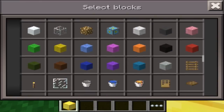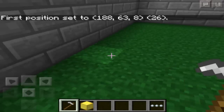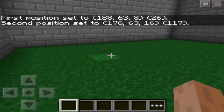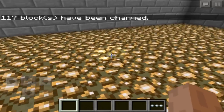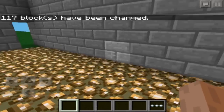Let's say I wanted my floor to be completely glowstone, because that's just cool. I'll hit this grass block, go to the corner over here and tap that block as well. Then I type //replace to replace grass with glowstone. Boom — I am now walking on glowstone. This works when other people are online too — it's all live.